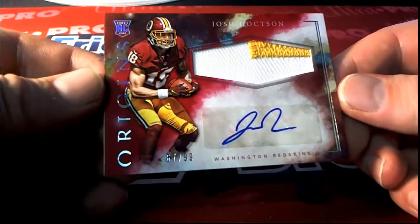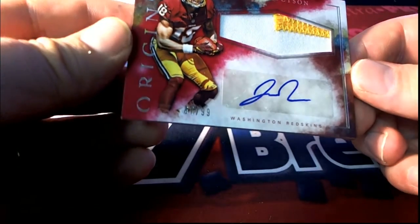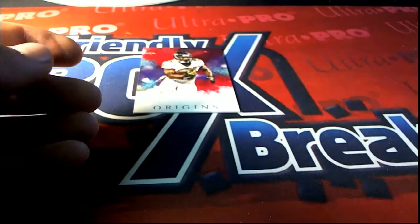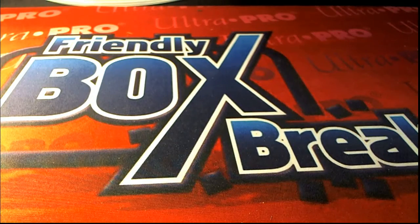We got a Josh Doctson — two-color rookie right here for the Skins, 67 of 99 right there. Eric H., coming out to you Eric H. And then we got a four-color patch for the Ravens. Very good guys, that is Origins Football.